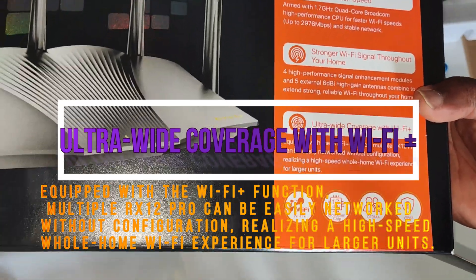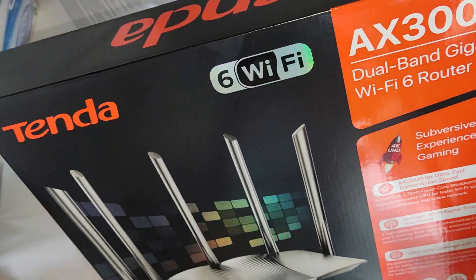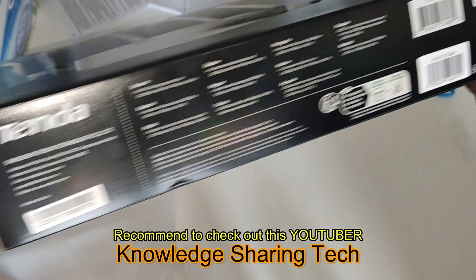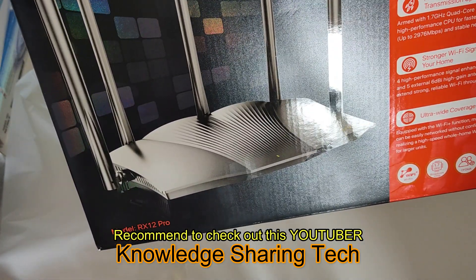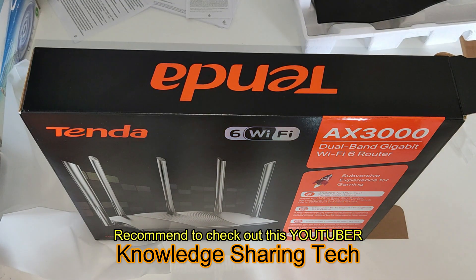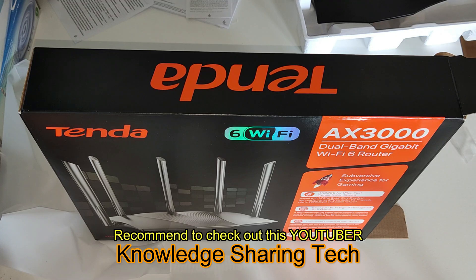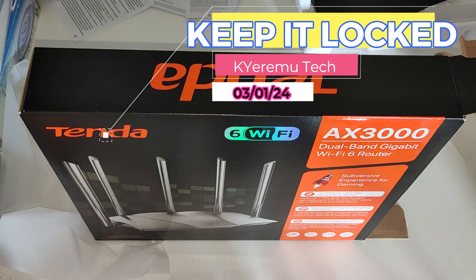Your rivals with all the other brands on the market — give it a shot, you're not going to regret it. Wi-Fi 6, everything new and improved, you can't go wrong with it. The Tenda Wi-Fi 6 AX3000 is what we brought you today. Thanks for watching and keep it locked on Chermo TV. Let us know in the comments, and happy 2024 — see you all next time, bye!